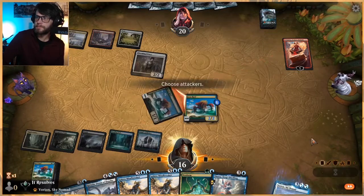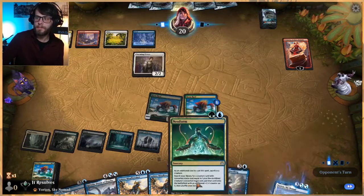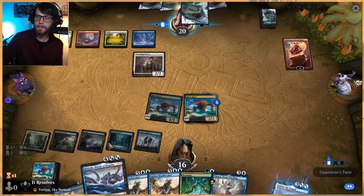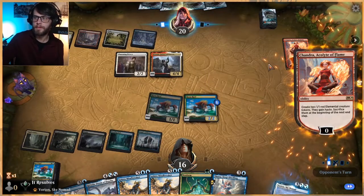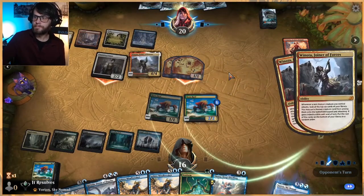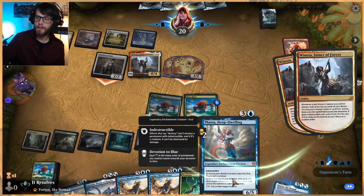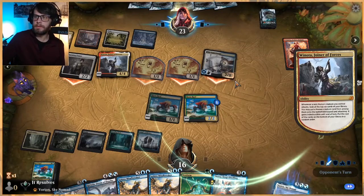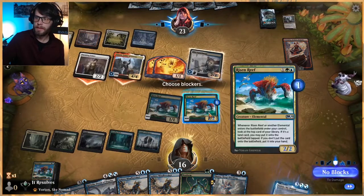We'll attack Shondra here just because next turn we get to drop a Thassa, which is pretty sweet. We may not have needed to keep the Risen Reef — ideally we would have hit a land. Winota — okay, this deck is sweet. These Winota decks are super super dangerous, but that's okay. Another Winota — making me really question playing Thassa next turn because if they hit an Agent, for instance, that's super bad for us.